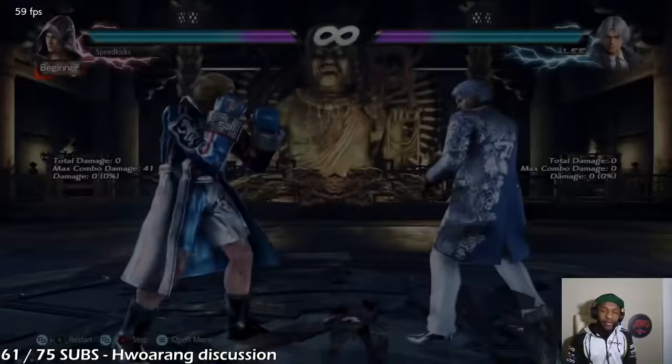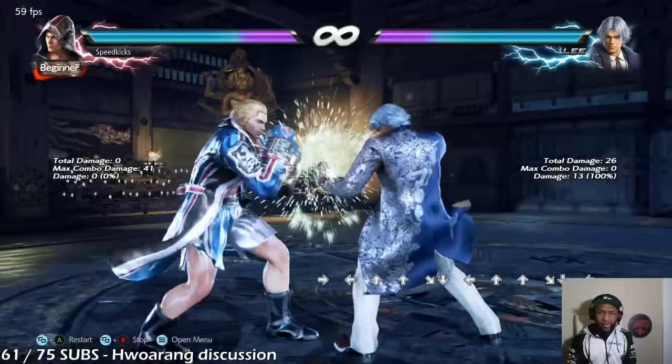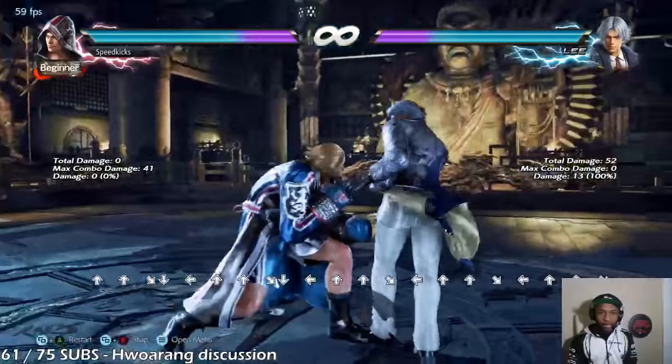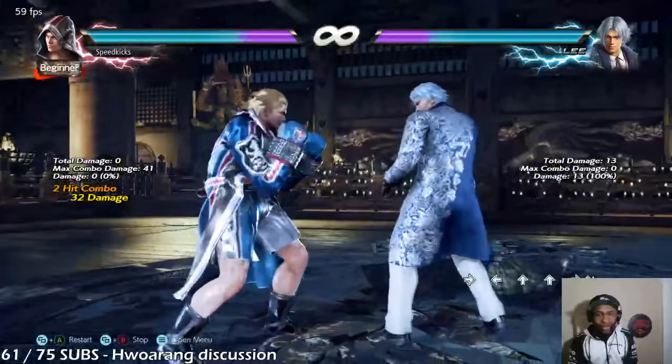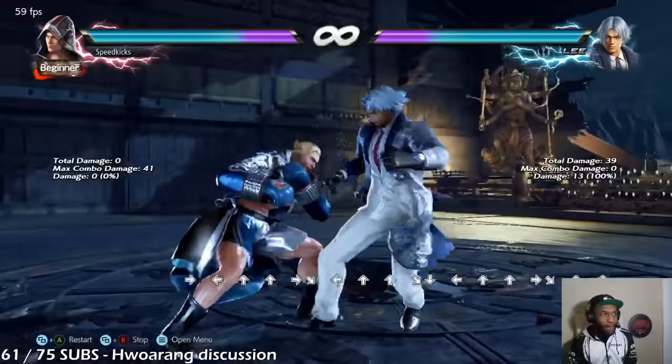After the down forward 1, that tracks. But of course you're doing the low parry. Something's weird going on - I can't low parry. I'm too far to the side. I can't low parry that. That's super weird - Tekken 7 stuff.